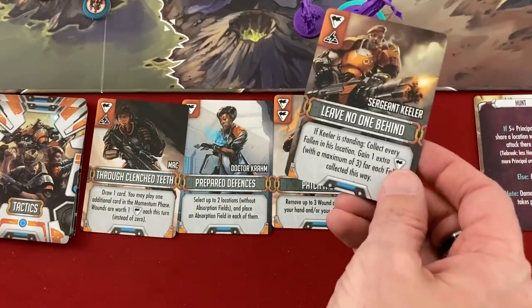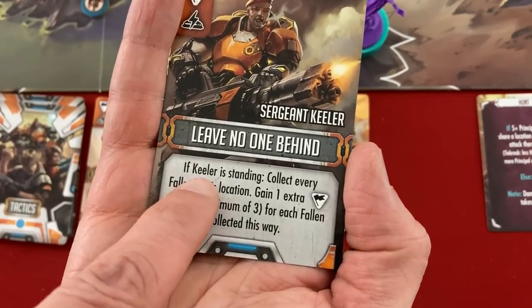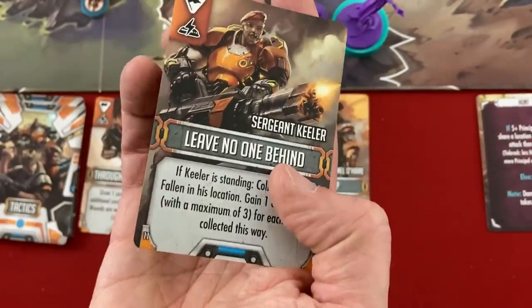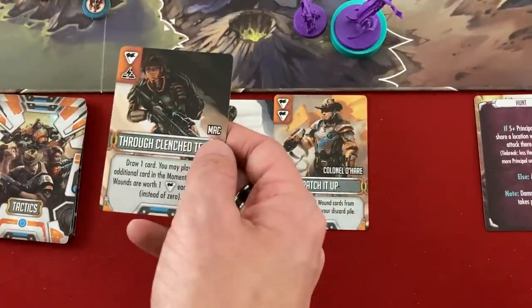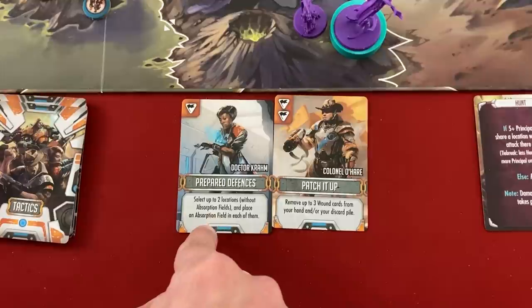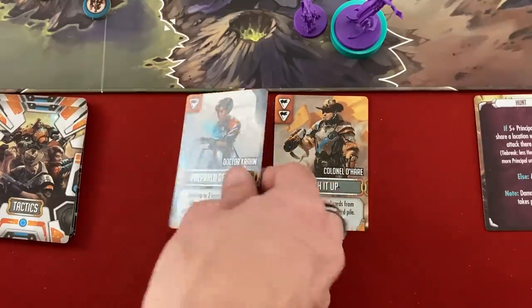Back to the Expedition — 'Leave No One Behind' is set up perfectly. Activating Sergeant Keeler: if he's standing, collect every fallen in his location — that's three people — and get an extra command up to a maximum of three for each fallen collected. I definitely want at least one power to use the hospital to clear the wounds on top of my deck. I'll also play the card that moves three wound cards from my hand or discard pile from two locations without absorption fields and places one in each.